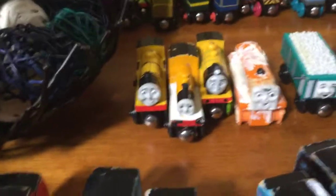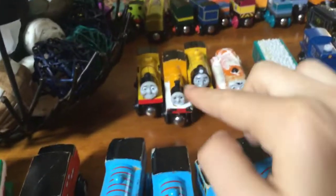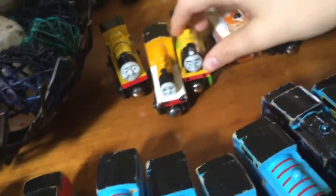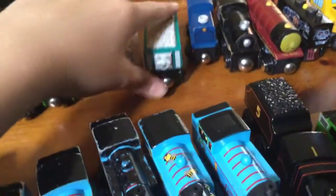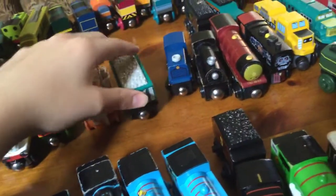Next up I have my extra narrow gauge engines. I have Rheneas — the yellow Rheneas, also known as Rheneas's New Coat of Paint. And Duncan, whose footplate and buffers on the back I painted — it's not the best job but I did the best I could. This one is Sea-Soaked Victor from the Blue Mountain Mystery movie. A while back I did not know Victor was a narrow gauge engine. My extra road vehicle is an extra Terrence that I painted fully white — I don't know why.